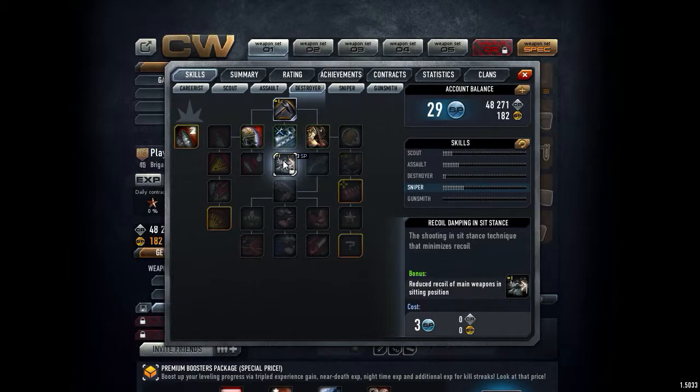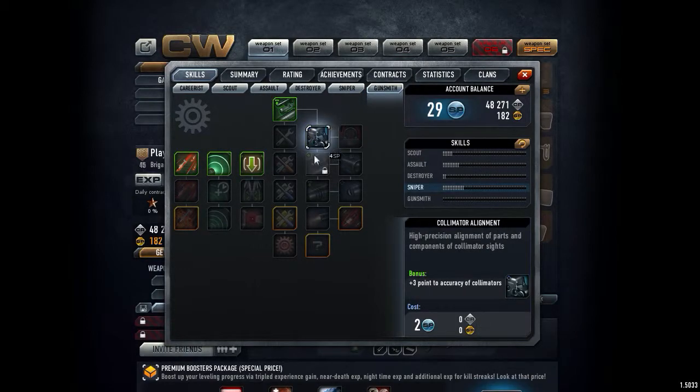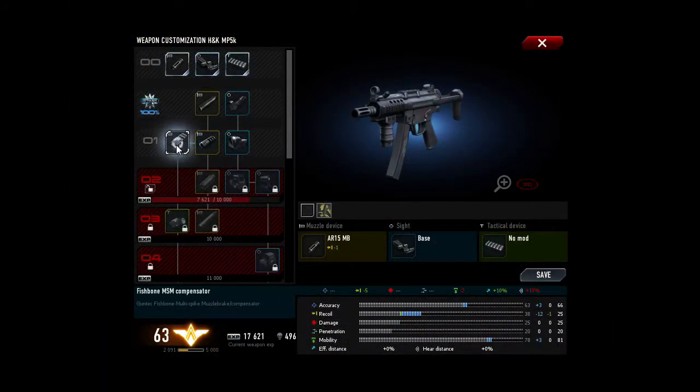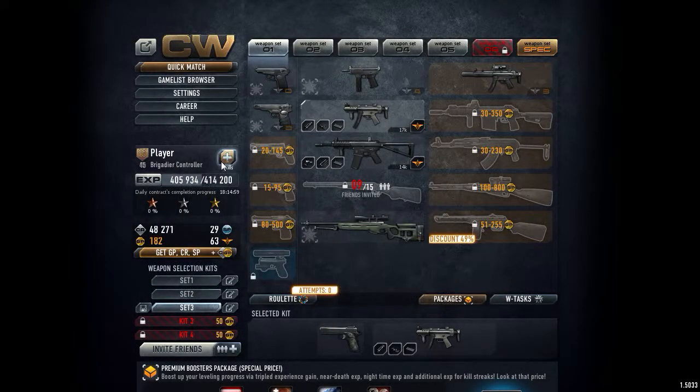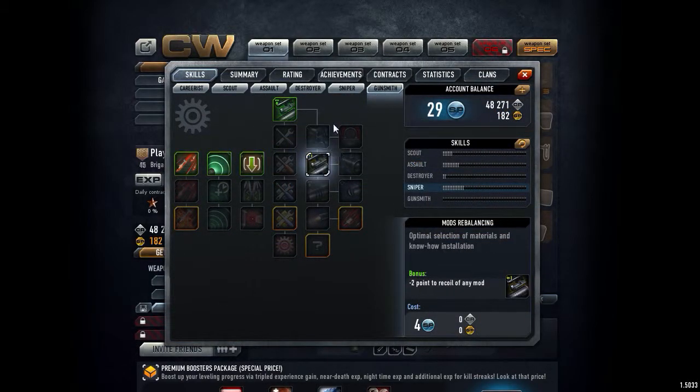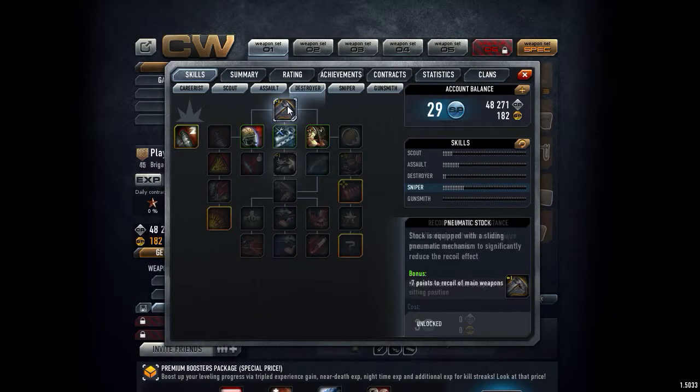The first way for recoil is shooting in seated stance - a technique that minimizes recoil, reducing recoil of your weapon in sitting position. You can see this gives some recoil reduction. Also gunsmith modifications give minus 2 points to recoil of any mod. And this attachment gives minus 5 recoil. That's not bad.